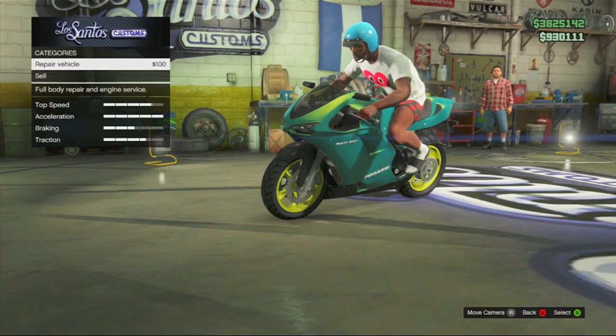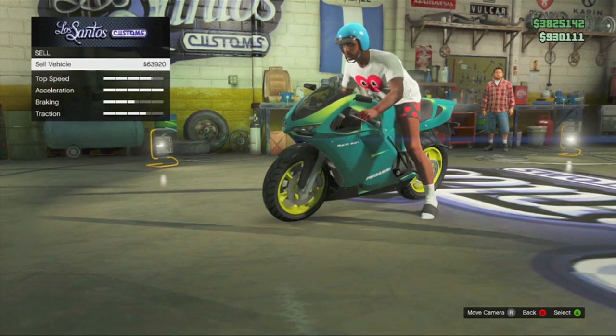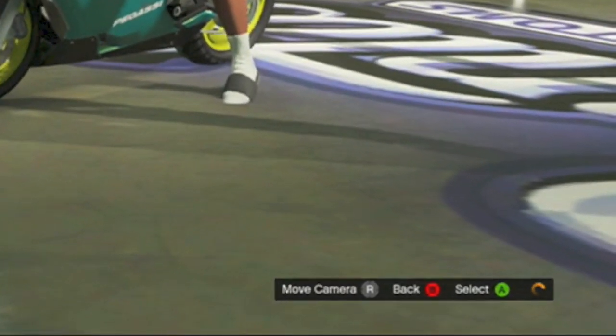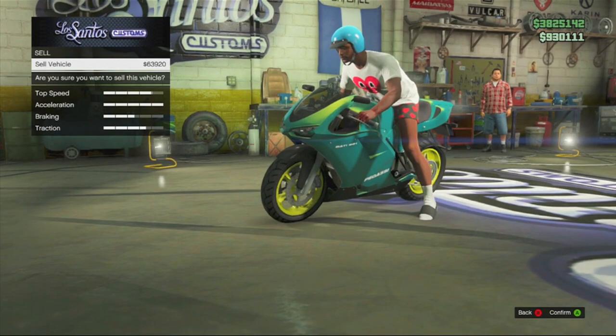Once inside Los Santos Customs, click the sell button once and focus on the bottom right-hand corner of the screen. You should now see an orange rotating circle which means the game is saving. After you see that orange circle appear and then disappear, you are more than welcome to go ahead and sell your vehicle.